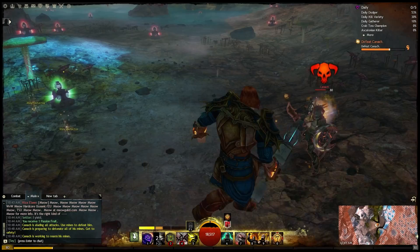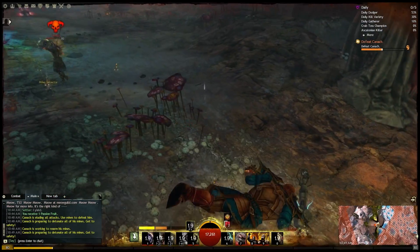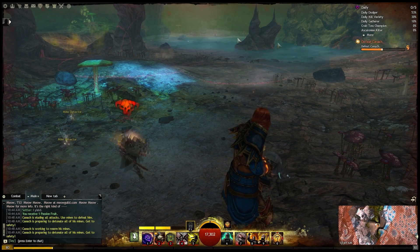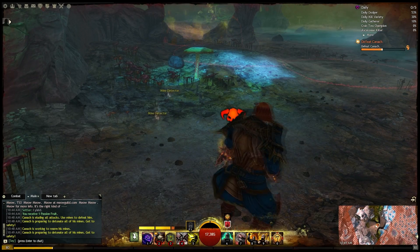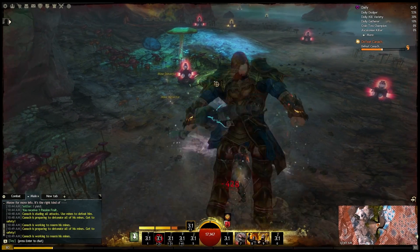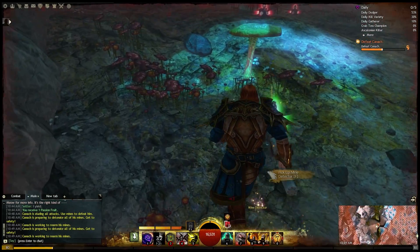So I just rearmed it, and he got hit again. The major thing to watch out for is when he's doing this — he's rearming all of them and blowing up all the mines. You don't want to be anywhere near the mine for that. Every once in a while, I'll encounter a small bug where I will disarm the mine and for whatever reason it still goes off on me. I've had that happen a couple times while working on this achievement. It's a little bit frustrating, but it is what it is.